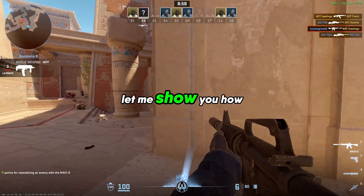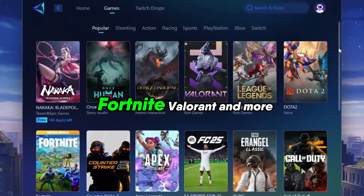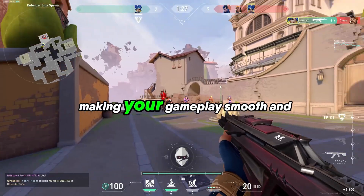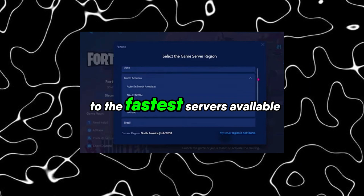Tired of lag ruining your gameplay? Let me show you how Gear UP Booster can fix it. This software lowers your ping in games like PUBG, Fortnite, Valorant, and more, making your gameplay smooth and lag-free. Select your game, hit optimize, and let it connect you to the fastest servers available.